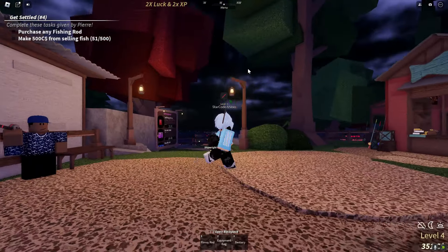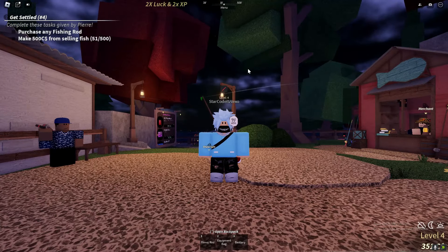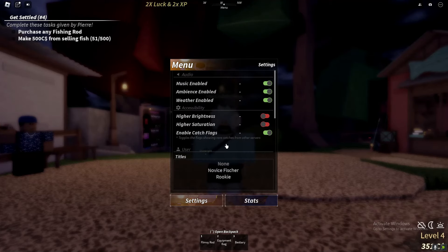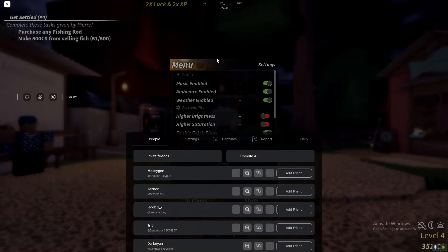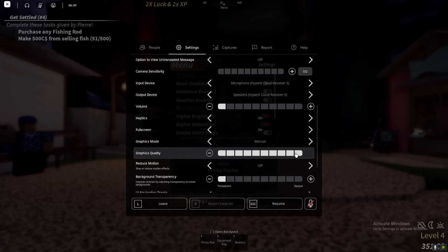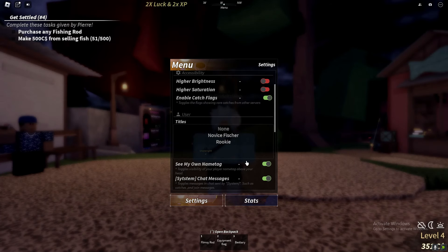When you first join the game, because the game is so good, you might be lagging. So go to Menu, then Settings, and I highly recommend turning off some settings and turning down your graphics a little bit because of how good quality the game is.